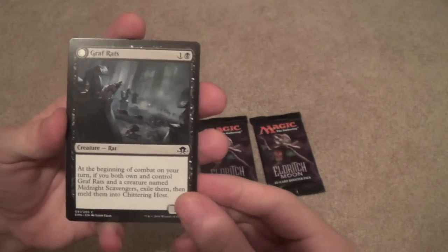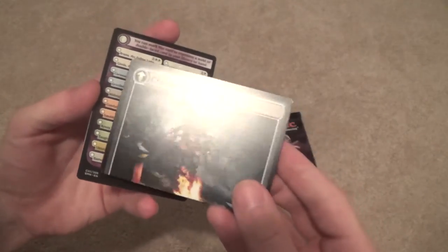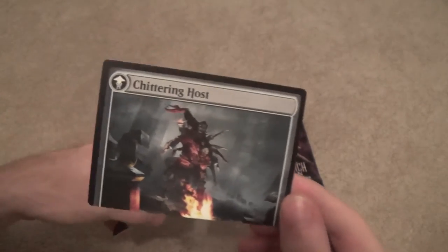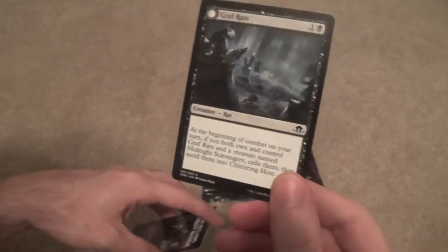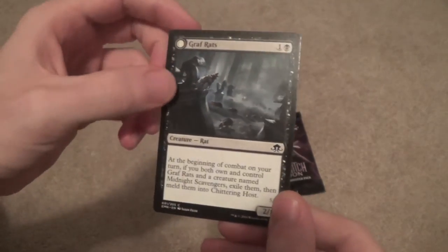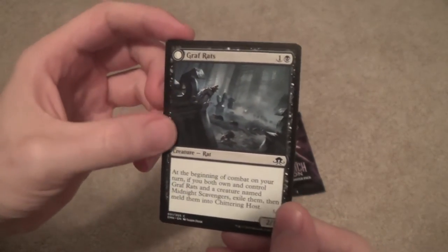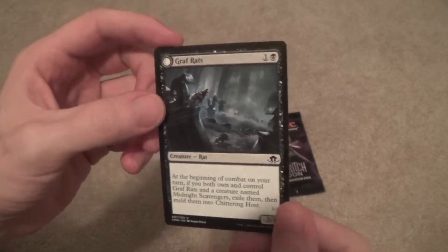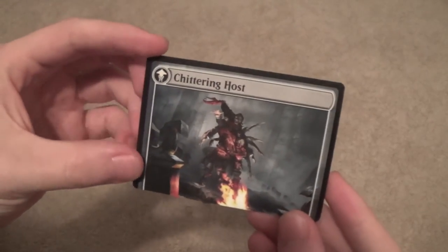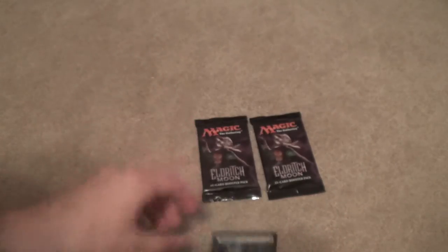Graf Rats — which is the meld card, the Chittering Host top meld. That art — good god. I love how we keep the same setting for it. There's the Avacyn altar — the Avacyn's Collar tombstone — and then there it is again. Very nice.